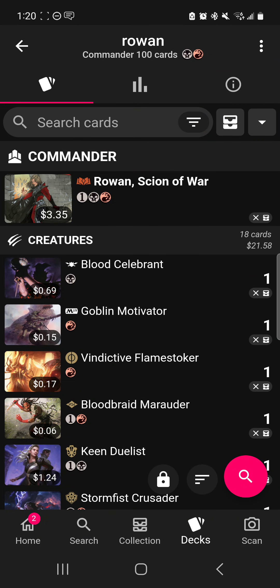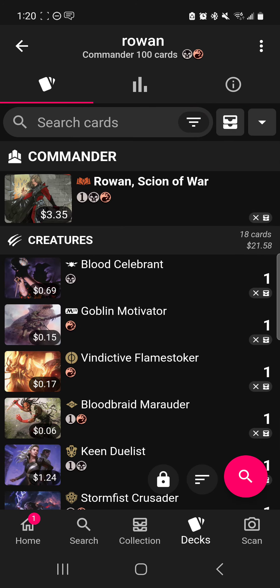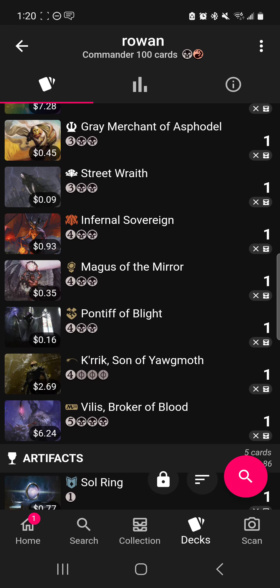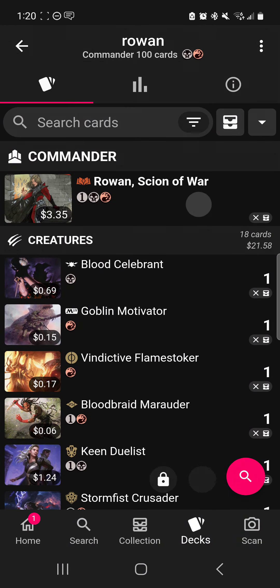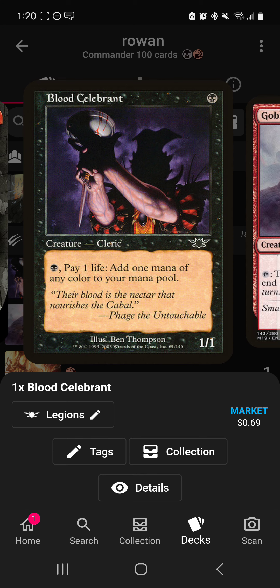Welcome to another hundred dollar deck. Today we're talking about Rowan, Scion of War. This deck was a hundred dollars yesterday, so we'll have to make a cut along the way. Rowan is a three-mana 4/2 with menace — you can tap it and spells you cast this turn that are black or red cost X less, where X is the amount of life you lost this turn. So you're going to try and lose life. We're going to use cards like Blood Celebrant.